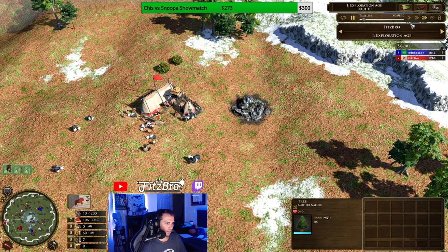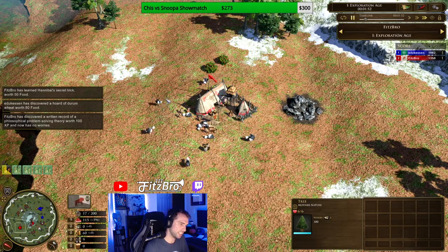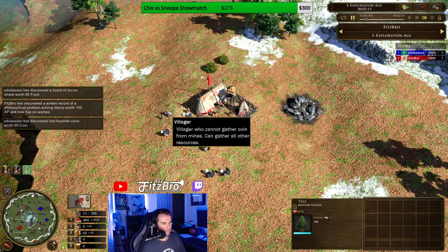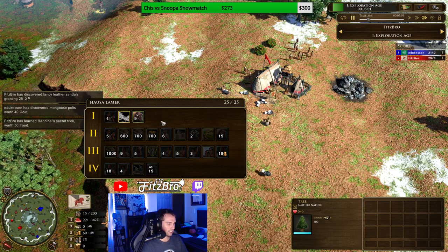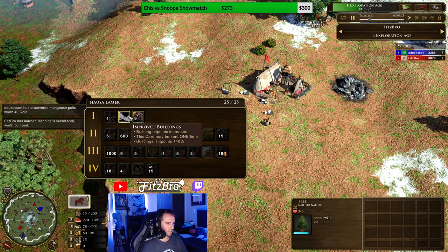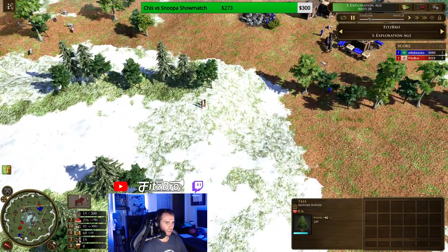We're going to go into Turbo Mode. My goal is to age up as fast as possible. Inside my deck — I'll show you — I've got the Anti-Hausle Lamer deck, which includes lots of towers, improved buildings, etc. But I've got a special trick up my sleeve.